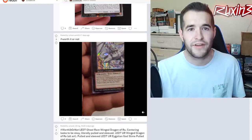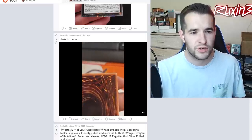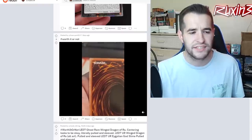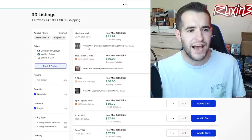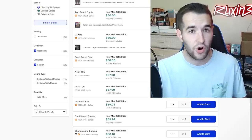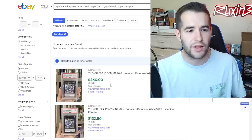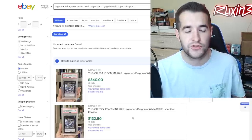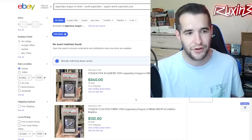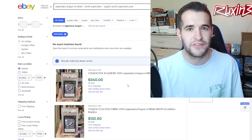Worth It or Not: a Legendary Dragon of White prismatic secret rare from World Superstars. Rhymestyle actually gifted me a PSA 10 of this, which is really cool - I love this card. The front looks pretty clean, back has maybe a couple print lines. Checking prices: English copies start around $56-58. Looking at PSA sales, a PSA 9 sold for $132 about a month ago. That basically answers the question - I would not grade this for $150 because if you get a nine, it's worth less than the grading cost. Definitely grade it at a lower price, but at $150, not worth it.